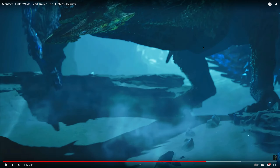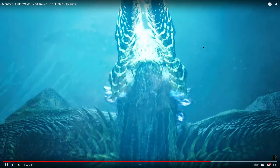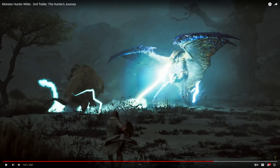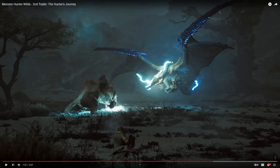Now this monster — insane. It kind of looks like a Shagaru — it's got the horns and the general shape roughly, though it's only got two legs. But look at those wings that come all the way out like scythes. I'm really interested to see more on this.